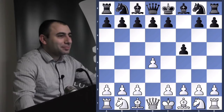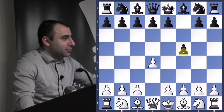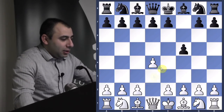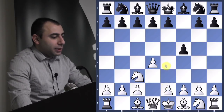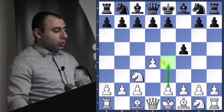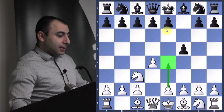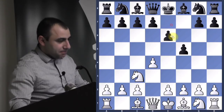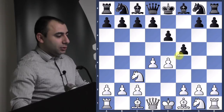This opening is called the Dutch Defense — remember that. Knight c3: white is trying to play e4 to get control of the center. Now he plays e6, and white gets control of e4. Takes, knight takes.